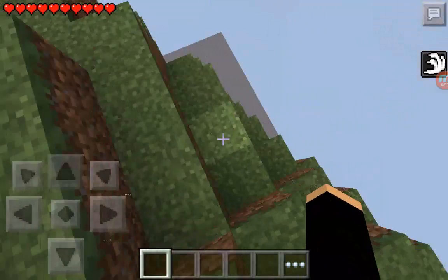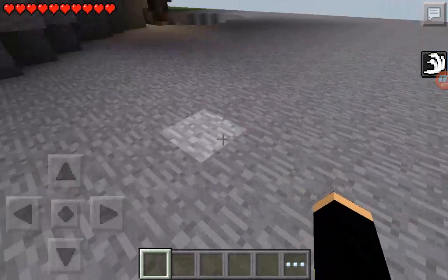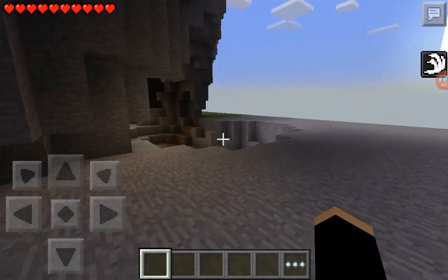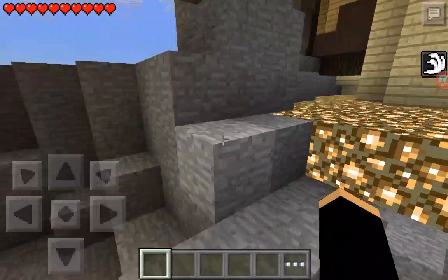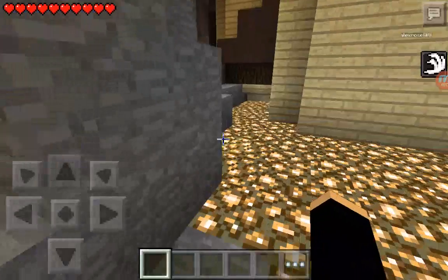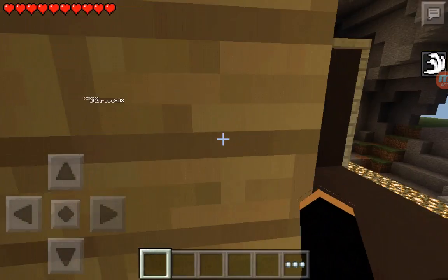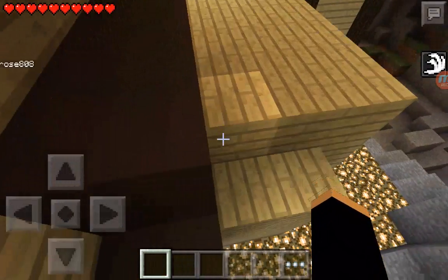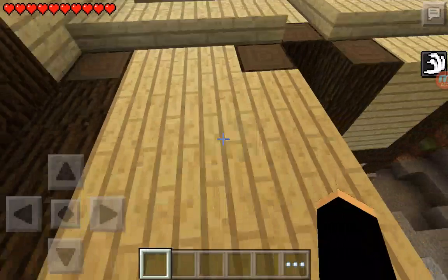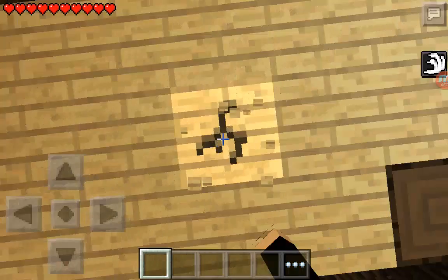Off of this cliff, you're going to jump off — you won't die because you can't die in the spawn area. You can already hear the villagers. You come up here, then fall down here, and then fall down here again.